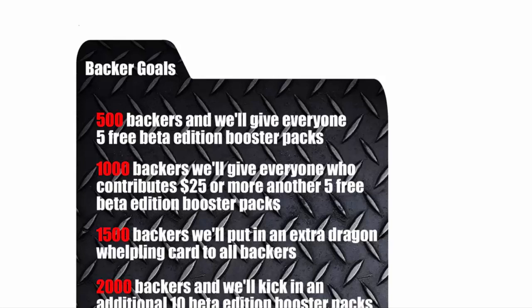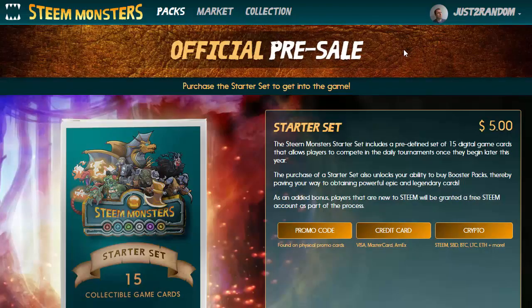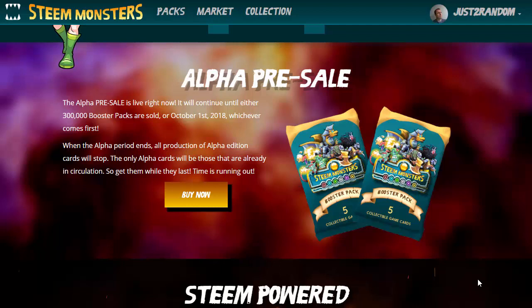They've already reached half their target just today. So go ahead and check out steammonsters.com for more information about Steam Monsters. If you can't wait, you can go ahead and purchase a starter pack and start buying and cracking open some boosters. You'll need a Steam account to get started, but that's included in the $5 starter set for a limited time. Because it's an alpha pre-sale, once this alpha period ends, all production of alpha edition cards will stop, so the only alpha cards will be those already in circulation. That's another great reason to start collecting your Steam Monster cards today — cards that are hard to get are often worth more.